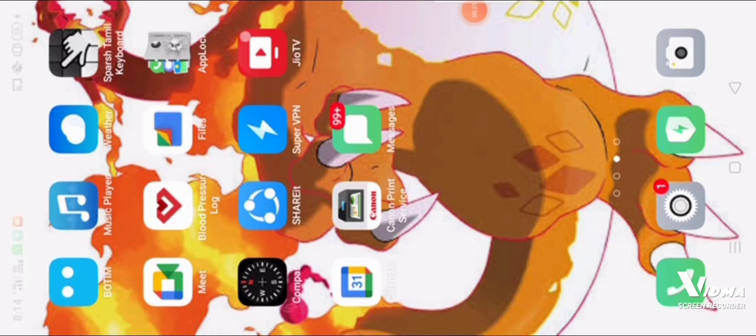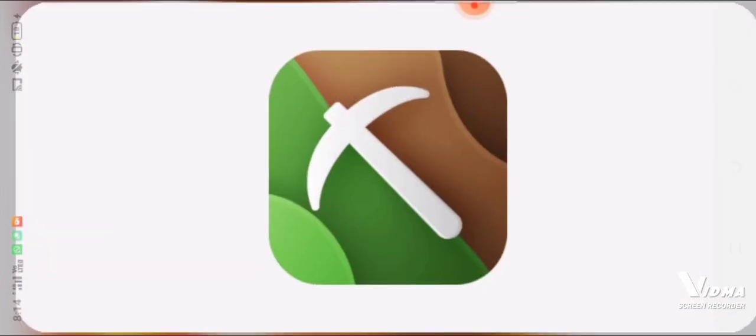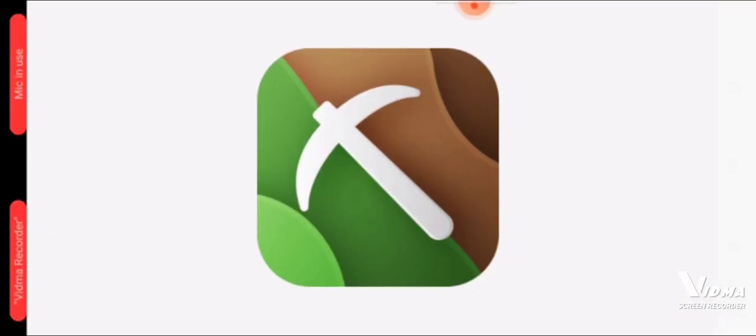We have to go to this app, guys. Master for Minecraft PE. If you click this and go to skins, you will get a bunch of skins.